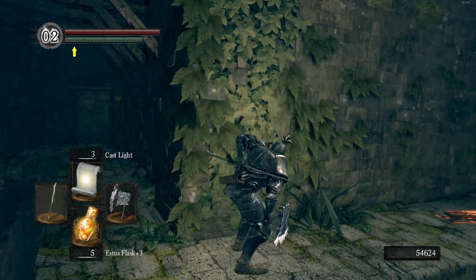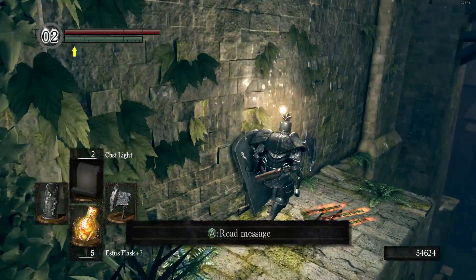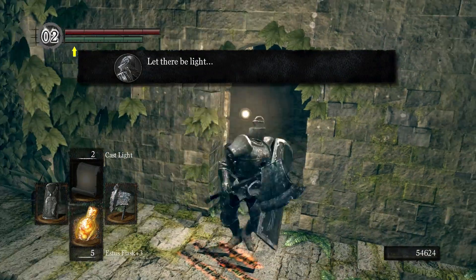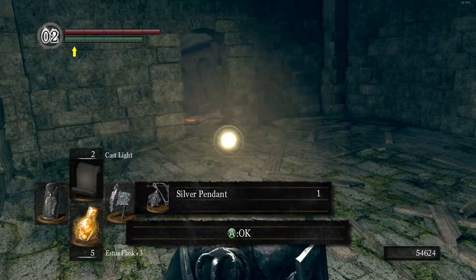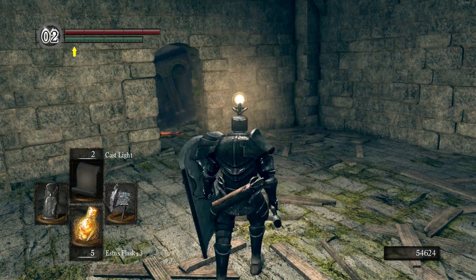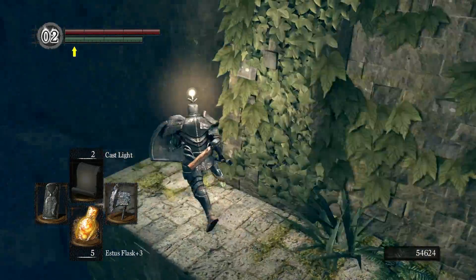Right here you want to take out your spell and activate Cast Light. There's another place we have to do this as well, but right here is important. It's going to open this thing — and the developer message even says 'let there be light,' so you know something's going on. In here we're going to get the Silver Pendant, which will be very helpful for the boss of this area.